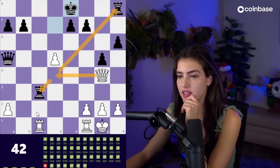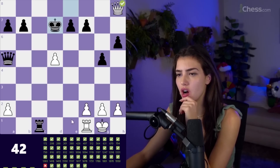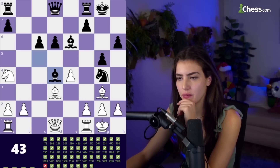Queen d4 — we're attacking two pieces at the same time. He takes but we take with check, baby. Nice! White to move — there's a lot of pieces on the board again.